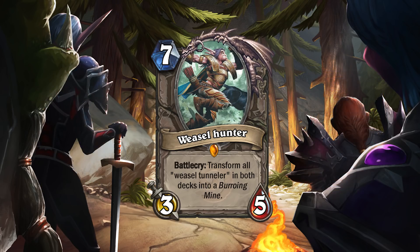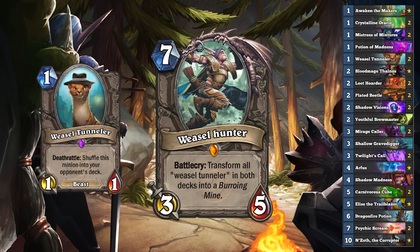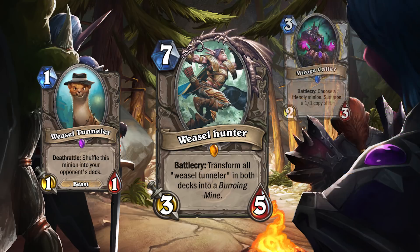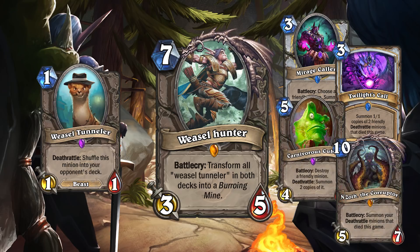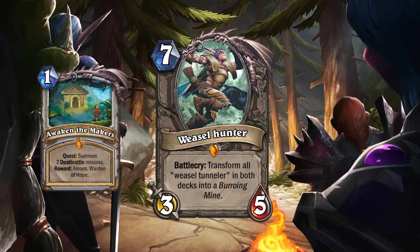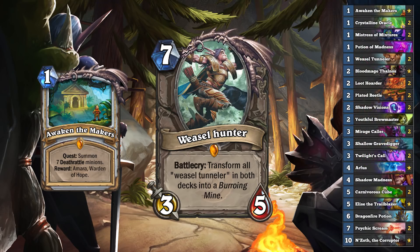To correctly evaluate this card, you need to understand the Weasel Tunneler Priest deck. Basically, you're trying to fill your opponent's deck with as many Weasels as possible. Miragecaller, Twilight's Call, Carnivorous Cube, N'Zoth — all of these cards can help put more Weasels in your opponent's deck. On top of that, you also have the quest in there to try to outlast your Weasel-consumed opponent, and a ton of Deathrattle draw to get you through the quest and your deck quickly.